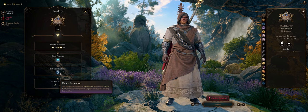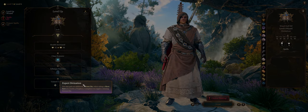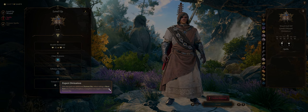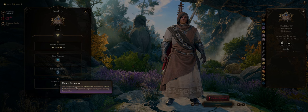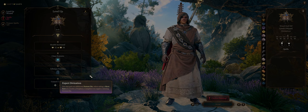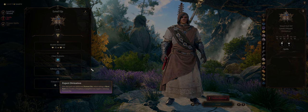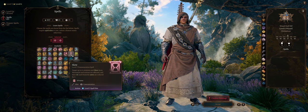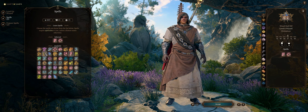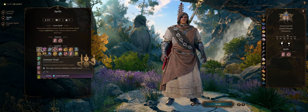Level 6 Diviner Wizard is when we finally get an upgrade to our Portent Dice from the Expert Divination feature. You'll have another Portent Dice — so now you have 3 — plus when taking a short rest you can complete a Prophecy to regain one of your spent Portent Dice. So amazing overall, as the more you can spam it the more control you'll have over RNG. For spells, just Slow — also amazing for crowd control — followed by Counterspell to prevent enemy spellcasting, or Haste. You can always learn everything from scrolls anyway, including summons from Animate Dead.